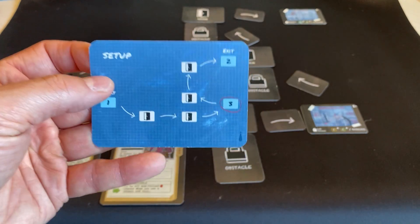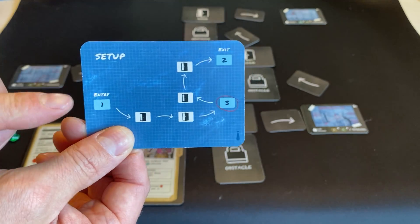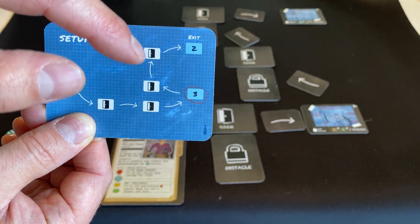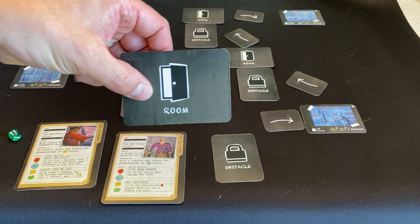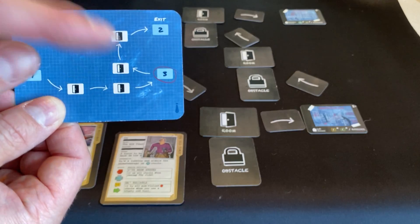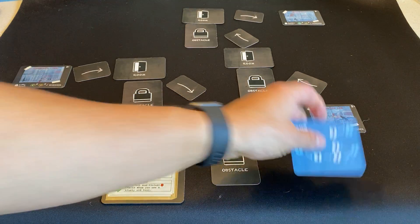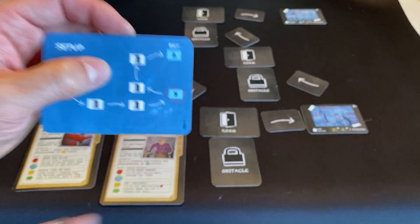Once we've selected our target, we're going to flip it over and we can see a setup diagram on the back. Some cards are numbered, like our entry and where our score is — we can tell because it has a circle around it. And some are not; those are room cards, and those are just shuffled and randomly placed face down. Anytime we put a room card on a target, we're also going to shuffle and randomly place an obstacle below it.